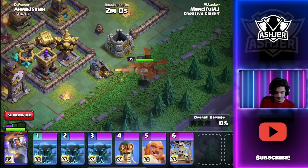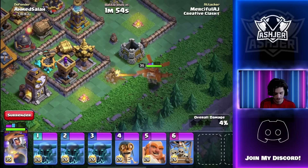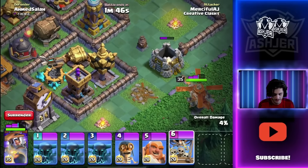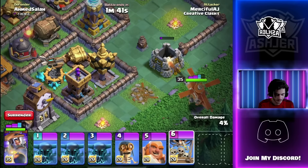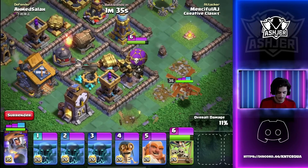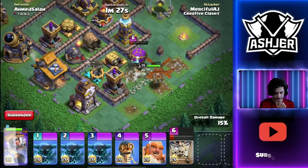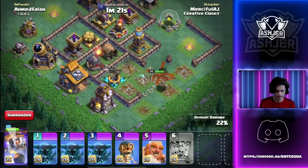The Battle Copter goes in — he takes down the Gold Storage and flies closer to the Expo and Archer Tower. Now let me show you my new Drop Ship trick: it tanks for the Battle Copter and lets him get so deep into the base. Once he gets his ability we'll be in a really good spot. Everything is being tanked for — the Battle Copter is just having a good time. We use the ability and look at that double splash damage. The Battle Copter ability plus the Drop Ship ability damage does so much, taking down the whole compartment.